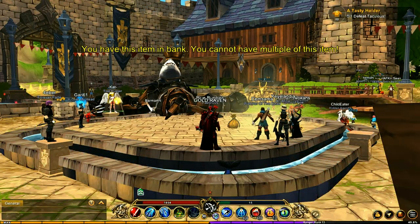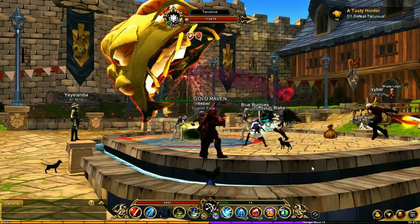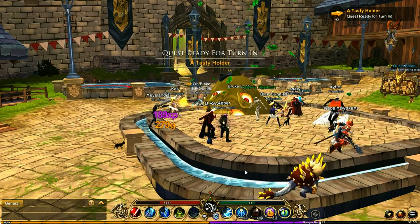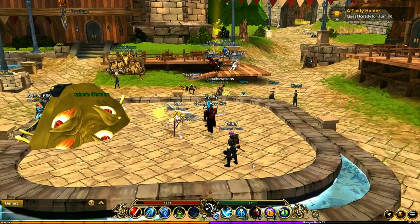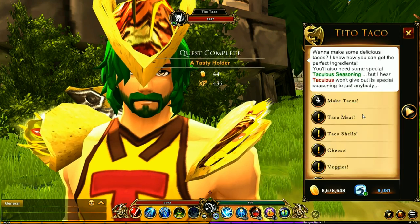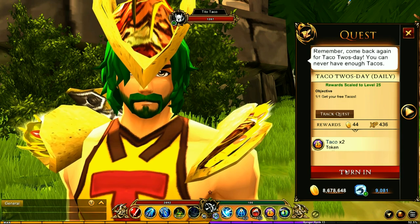There are several bosses that spawn in this area so it's going to take a while until you get the right one. I already have the items in the bank - there we go. We finally get the boss - it took three bosses before it spawned, so that's not too bad. Bam, there we go, took that one down. I completed it - he didn't drop anything though. We'll turn that in, get the taco shell, and get our free tacos of the day.